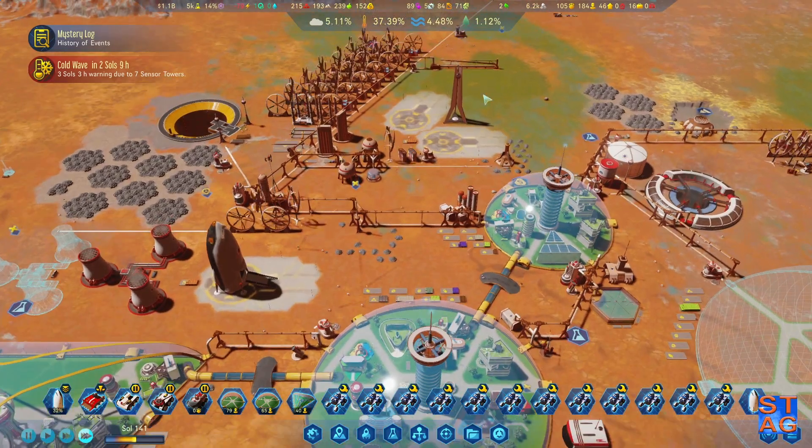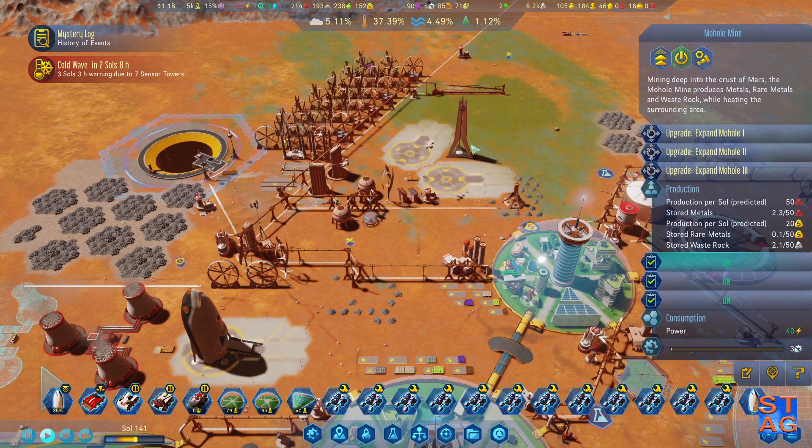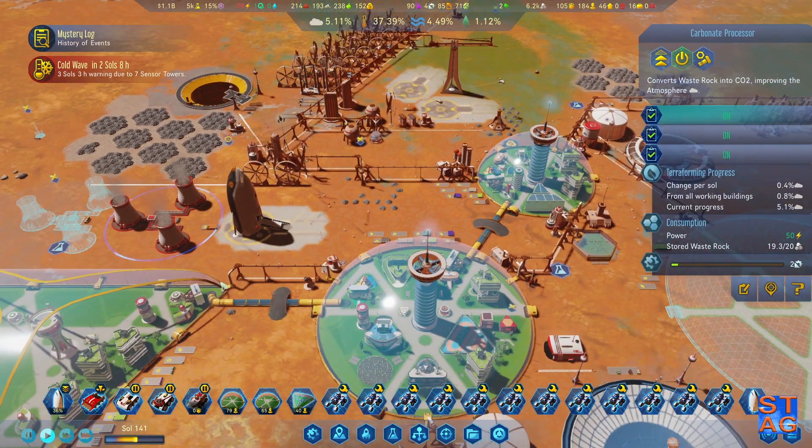Hello everybody, it's Steve. Welcome back to Surviving Mars: Greening the Planet. In the last video, we got the Mulholl Mine built up. We also put a first monument down, and we also got some more carbonate processors.